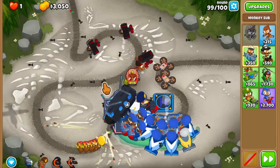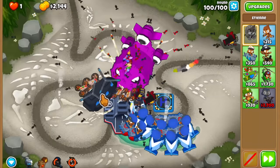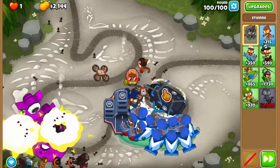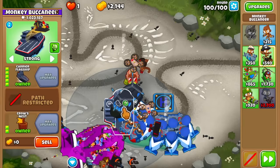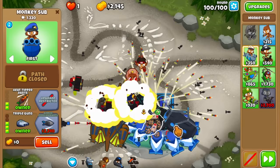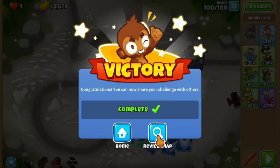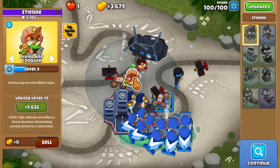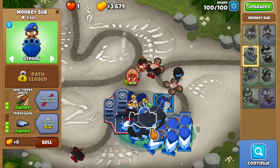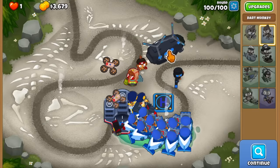We survived round 99 and now it's the BAD boss. I'm using the drone swarm ability which does almost nothing, but the big damage comes when the BAD passes over the water section. Moving everyone to first — there are no DDTs anymore. And there it is! We actually beat CHIMPS mode using only darts! It's crazy how few things in the game can pop lead bloons, but with the correct cross paths you can absolutely do it. Hope you guys enjoyed the video!